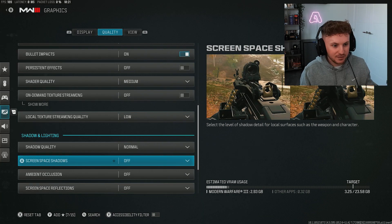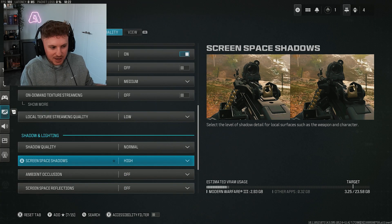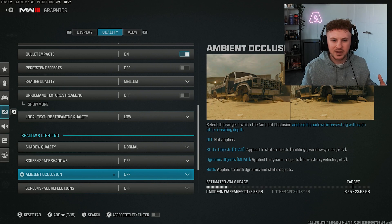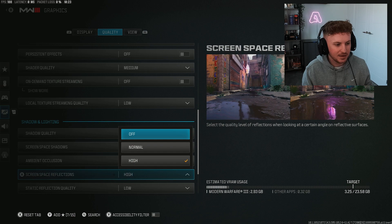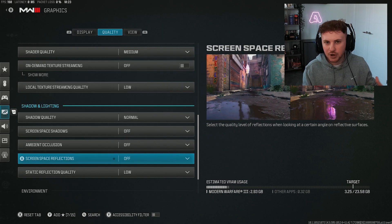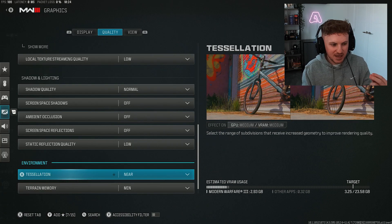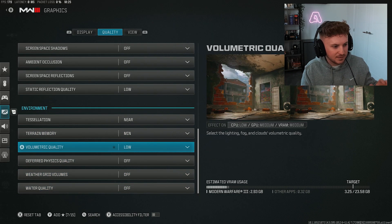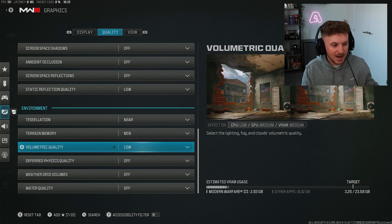Shadow quality — I have this set to normal. Screen space shadows — set to off; it adds shadows to your guns which can reduce visibility when hip-firing, and there's no notable performance benefit to having it on high. Occlusion — turn this off for performance. Screen space reflections — turn this off for a slight FPS increase since you're rendering a lot more light and color when it's on. Static reflection quality — set to low. Tessellation — I have mine set to near, only rendering what's in immediate vision. Terrain memory — set to minimum, and all other environmental qualities like volumetric quality and deferred physics quality — set to low or off.